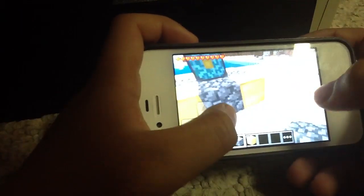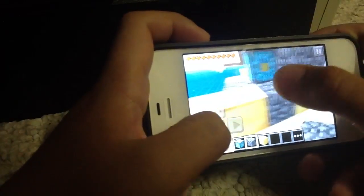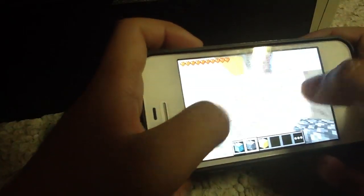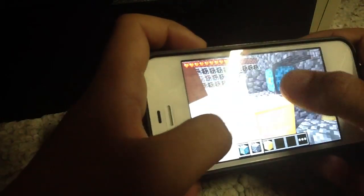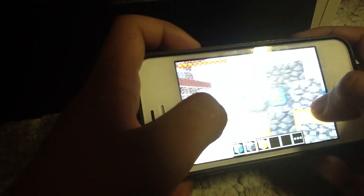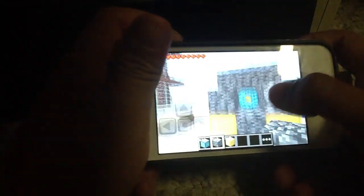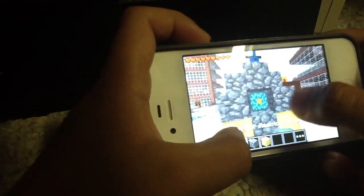Put four more cobblestones on top of the four gold blocks: one, two, three — whoops, I just fell down — and four. Then fill up right here, see where it's like here, put it right there, and put it right there.